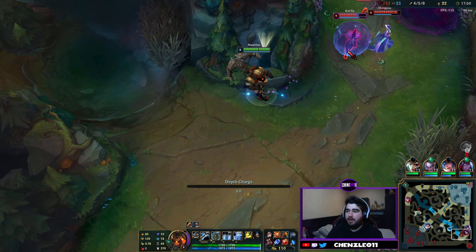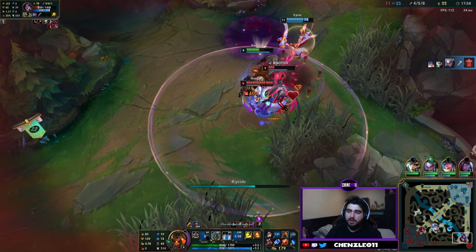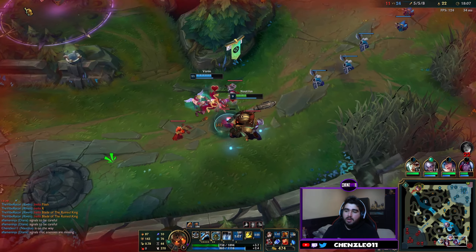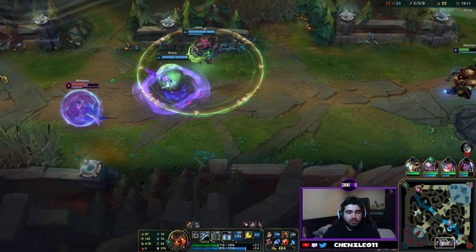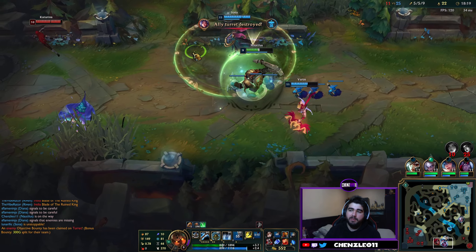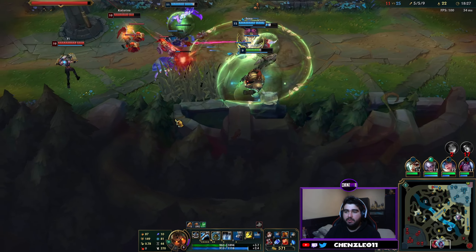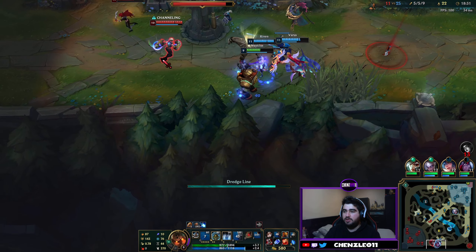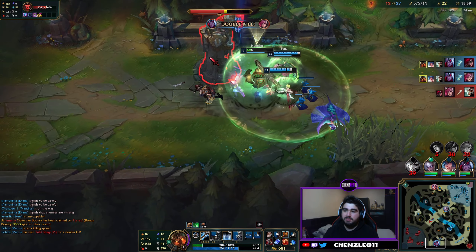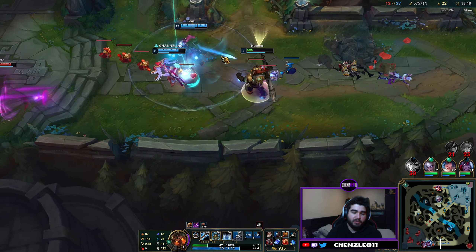If the anchor hits terrain, Nautilus dashes to the location and 50% of the cooldown and mana cost are refunded — so it's a good escape tool and it's good to get to lane faster. You want to be using the dredge line as your engage, your pick tool and your gap closer. It's your first max and it's really fun to use. Morgana's used her shield so we can go straight onto the Kaisa — we're auto attacking her, getting her with Q, using our dredge line to close the gap and get on top of them so we can auto attack to root them.